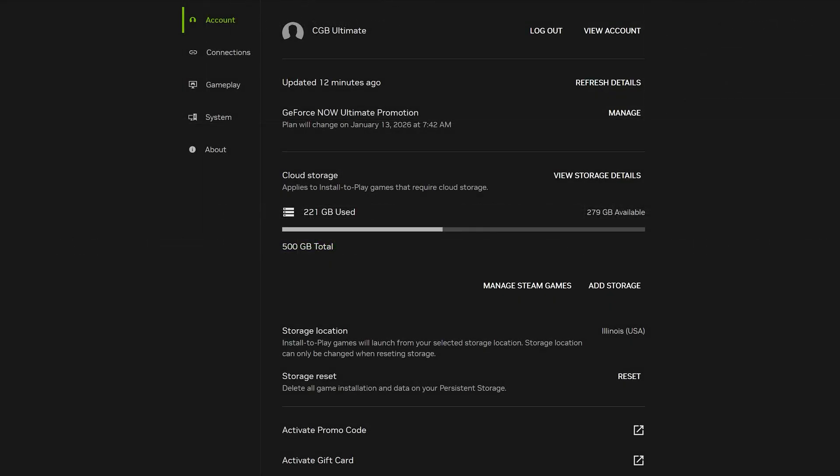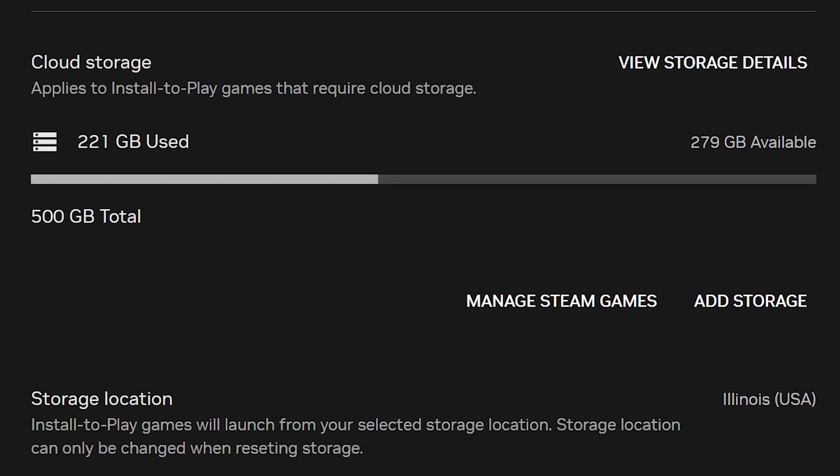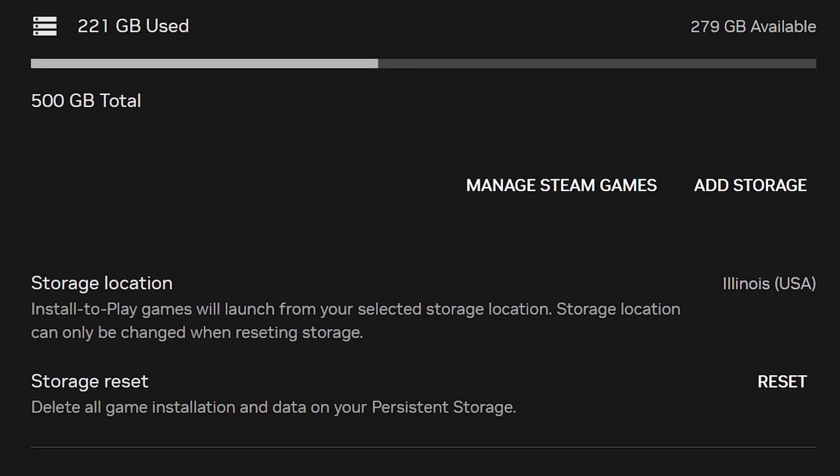Once you add a persistent storage tier to your membership, you can manage your storage by navigating to Settings and Account on the app. Here you will see a display for cloud storage showing a bar with how much storage you have. Take note of the Storage Location field.